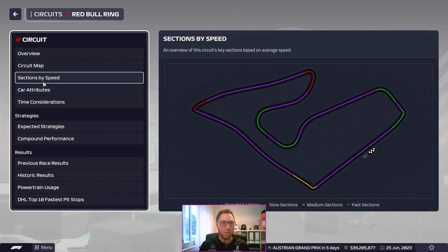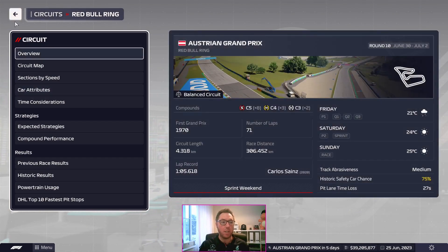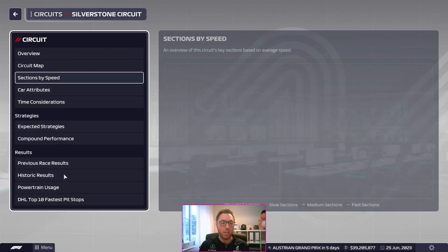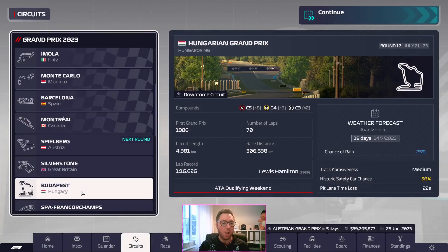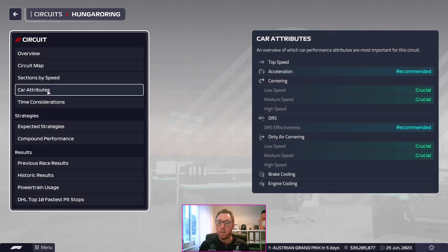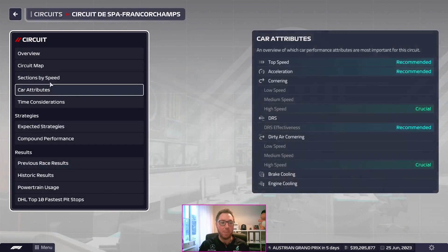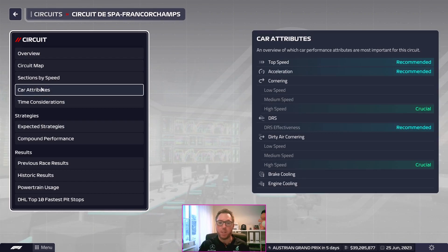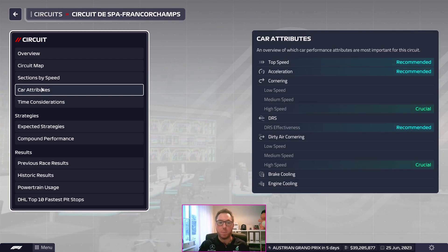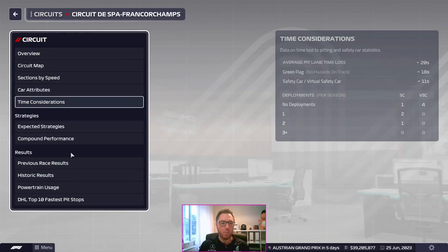Car attributes — high speed is crucial for Austria, and our car is the best at high speed, which is really important. Silverstone follows up: low speed recommended, high speed crucial. Two races where we should go fairly well. Low speed and medium speed are crucial around the Hungaroring, so we might have to miss out some points there. Then at Spa, high speed is crucial, as is top speed and acceleration, which we can potentially improve with some developments I'll get to off camera.